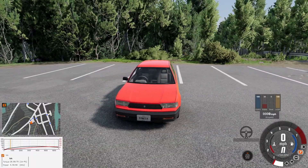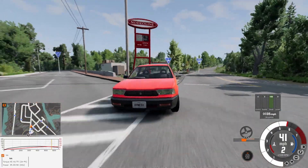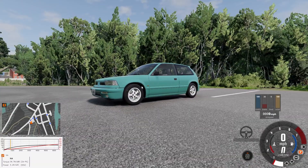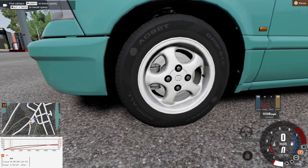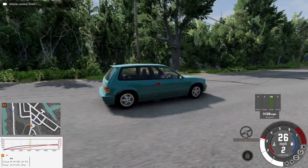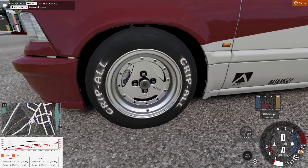Now for what everybody was waiting for — the Covet. The base model: who cares? You want the rally stuff. Here we have the Covet Type LS or something. Those might be the new wheels — one of four brand new wheels, all for the Covet because it's the Covet update. This thing has like 125 horsepower — it's a 90s Japanese four-cylinder hatchback, it's not very fast.